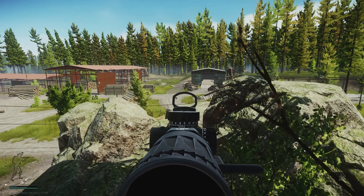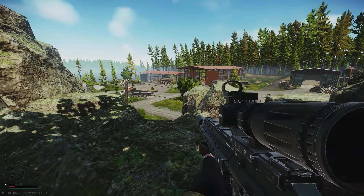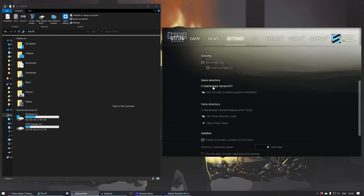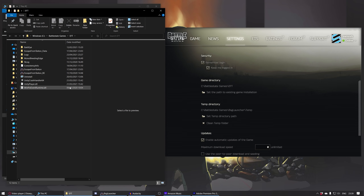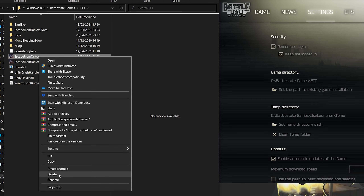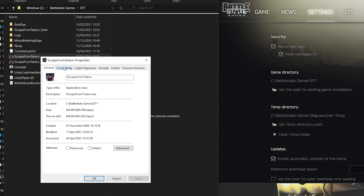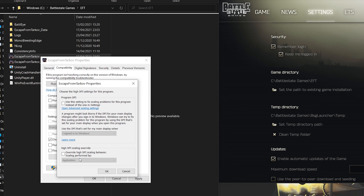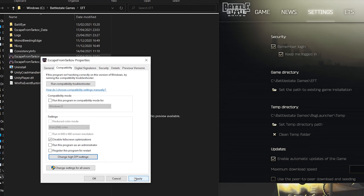You can also change settings on the exe file itself. To find it, go to the launcher settings, scroll to the game directory section and note the file path. Navigate there in File Explorer, right-click EscapeFromTarkov.exe, go to Properties, then the Compatibility tab, and tick 'Disable full screen optimizations.' Then click 'Change high DPI settings,' tick 'Override high DPI scaling behavior,' set the dropdown to Application, click OK, then Apply and close.